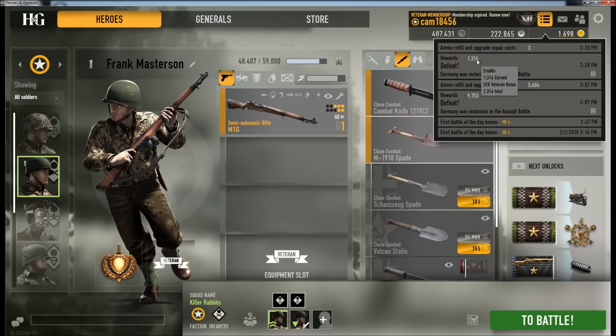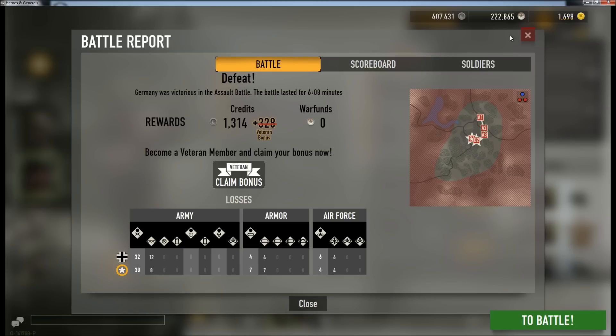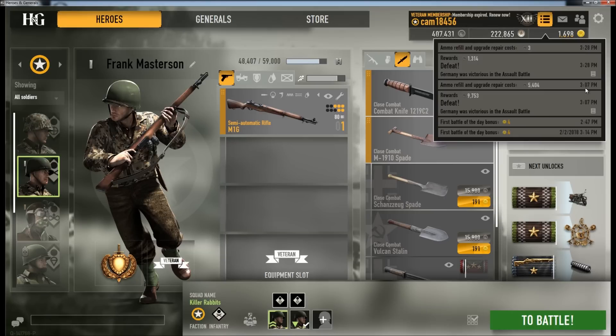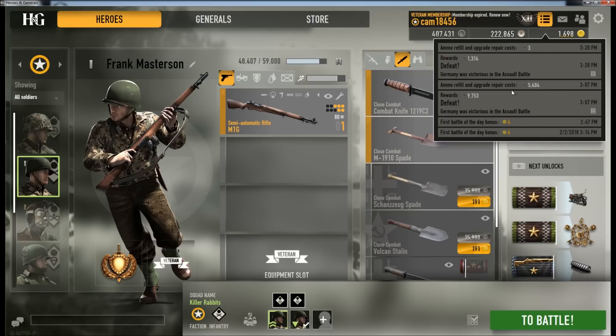And as you can see, that round was only six minutes long. In six minutes I earned over 1,000 credits, compared to the previous match which was 30 minutes. That's about six times as long — so you do the math. I would have earned a lot of credits in that same 30 minutes using this method.